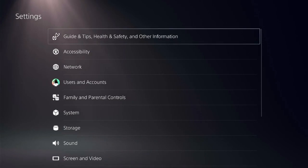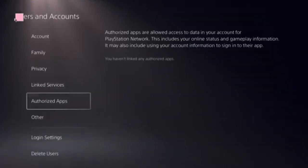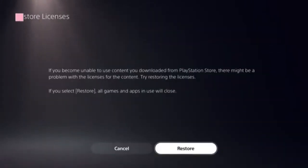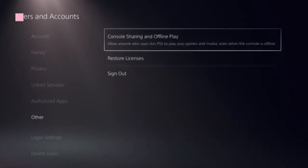Click on Users and Accounts. You need to follow this: select the Restore Licenses option and click on that. It should take just a few seconds to complete.